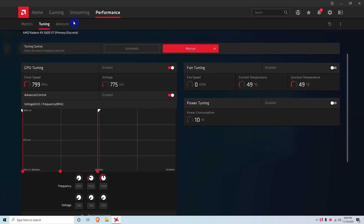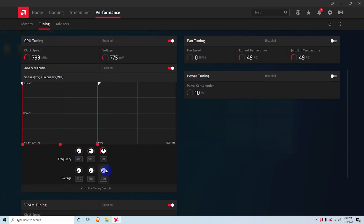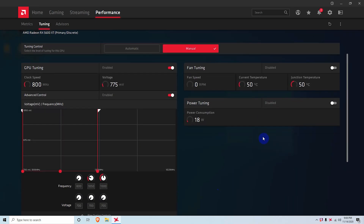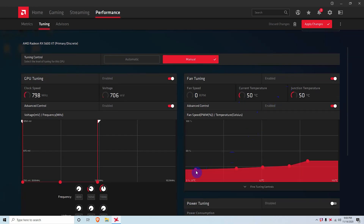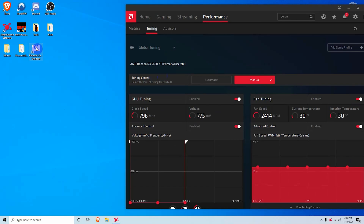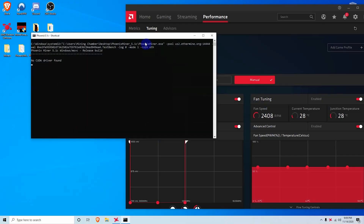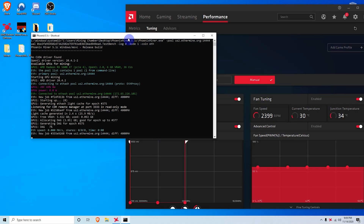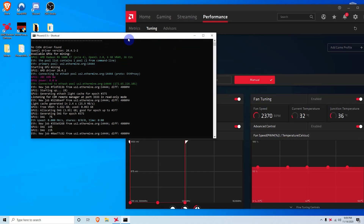After rebooting we are able to push undervolts below 800. In AMD Radeon Software, our efficient settings are: 1300 MHz on the core, 700 millivolts on the undervolts which puts it all the way at the bottom, and 1860 MHz on the memory which is maxed out. For the fan curve, I like to put them all at around 50 or 60 percent. Now let's run Phoenix Miner 5.1c as an administrator — you can use the latest version and should get very similar values. We should be seeing around 40 megahash consuming around 80 to 90 watts off the wall.